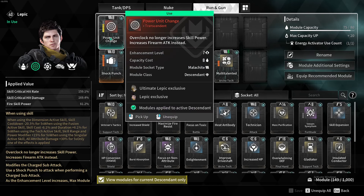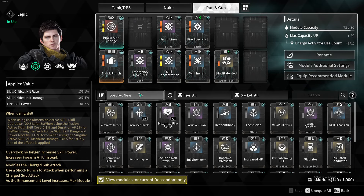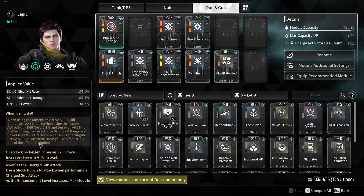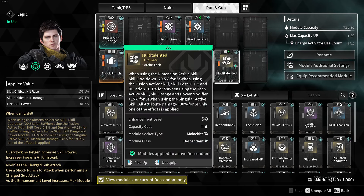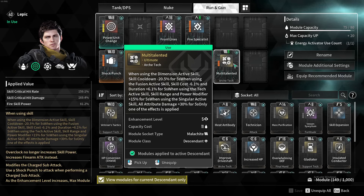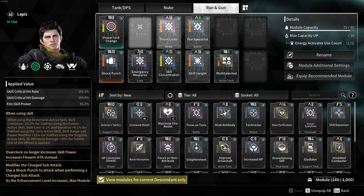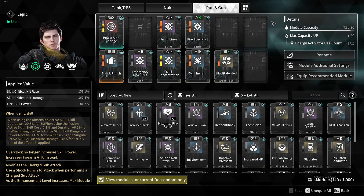For my descendant modules, my main one is Overclock — modified so it no longer increases skill power but increases firearm attack instead. I have crit, crit, crit, crit, skill attack, and Multi-Talented. When I use Overclock I get firearm attack, and since Overclock is a singular skill, Multi-Talented gives all attribute damage plus 30%. If I use my ultimate instead — which is a tech skill — I get skill range and power modifier for 15% for five seconds, which is huge. All of these scale with attack and skill at the same time, so it's not limited to one playstyle.